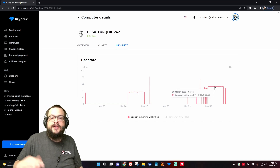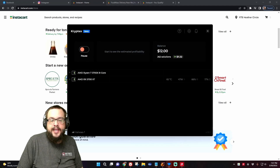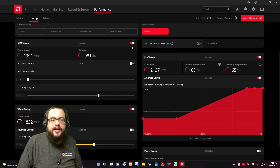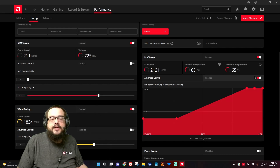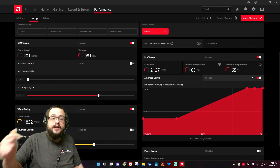This is probably the easiest way to increase your mining efficiency without affecting gaming. When you want to game, just open this back up and turn these two settings off — you're back to gaming at full speed. When you want to go back to mining, turn them back on, make sure your settings are correct, and apply changes. That's about all there is to it. Let me know if this video helped you, and if you want to try CryptX, click on that link below.